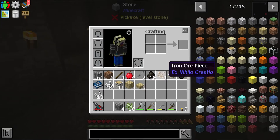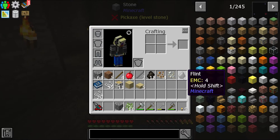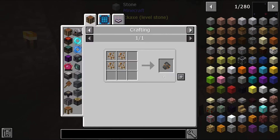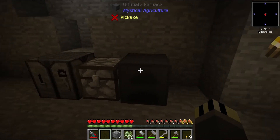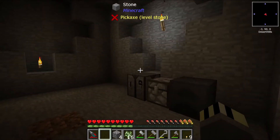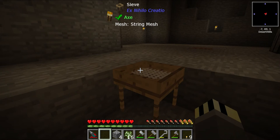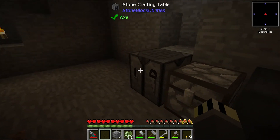It has given us some iron ore chunks, tin ore chunks, some flint. It's given us iron ore chunks which is really nice. We got our furnace here too. So that's good, but that's not that efficient.